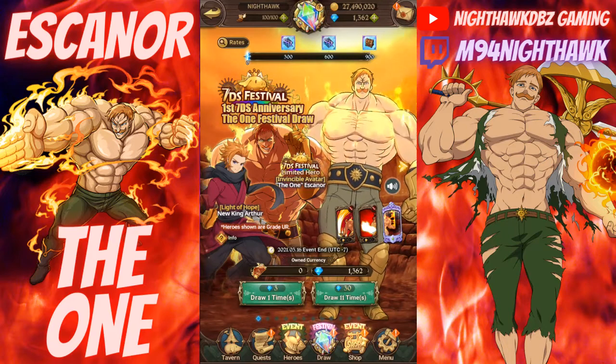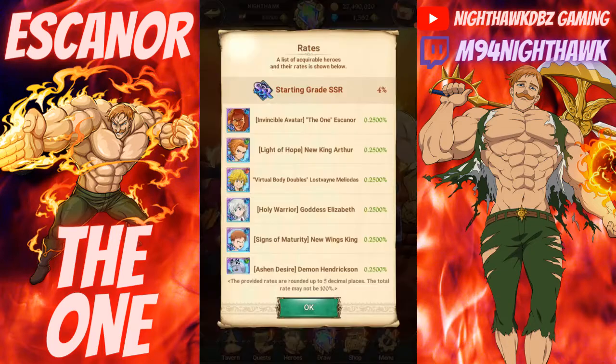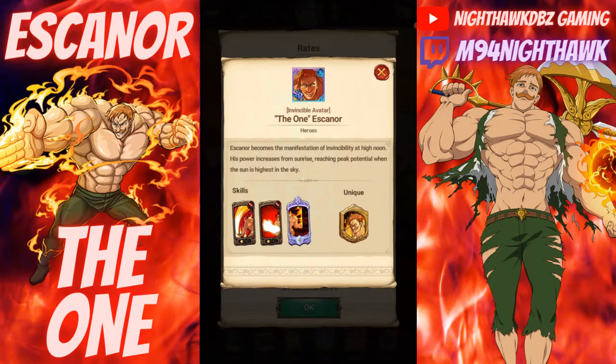I'll make sure to put down in the description box or even as a pinned comment of when the summonings begin. Let's take a look at the banner — we got the big bad boss himself, the Invincible Avatar, The One Escanor.